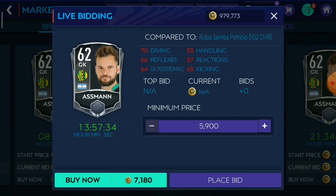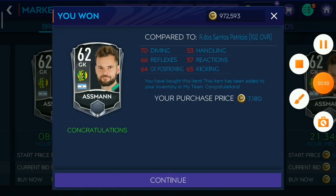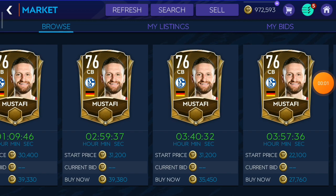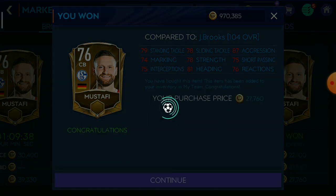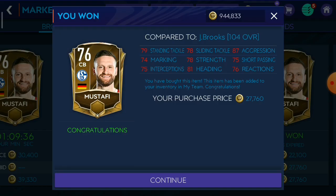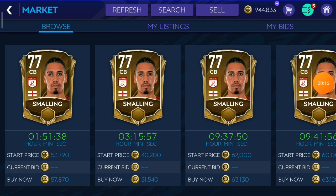We start with the goalie Assman, so let's go. Let's move on to the next player, Mustavi. Next we have Smalldini.